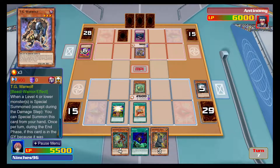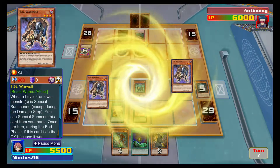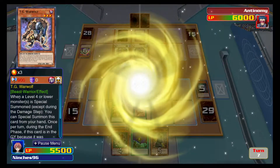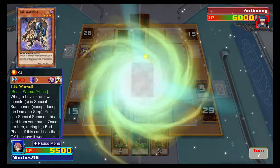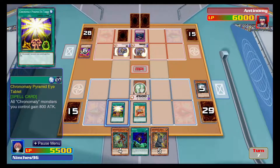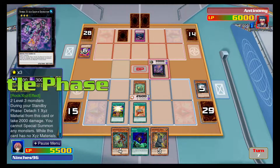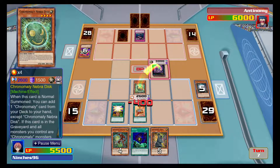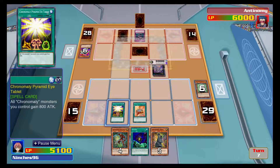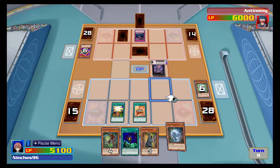Call of the Haunted might give him that advantage, because now if he plays properly he'll be able to Xyz or Synchro Summon and break my field. Looks like he's Xyz summoning — Acid Golem of Destruction. It's just a strong monster, but when it runs out of Xyz materials it starts burning you. And because it has a rank, not a level, Burn of the Mighty has no effect on it.